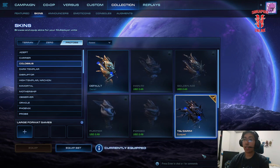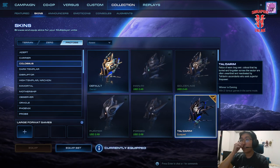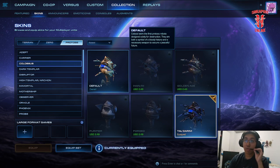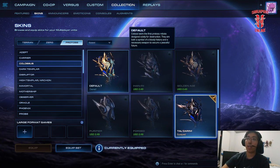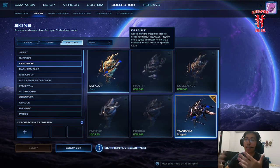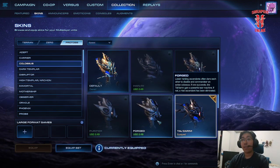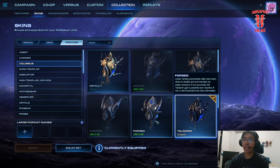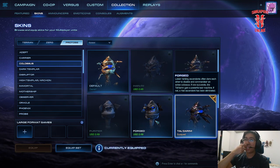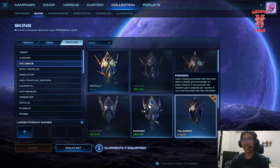There are actually two separate skins for the Colossus. For the standard one, it reads: 'The Colossi were the first Protoss robotics designed solely for destruction — they are a symbol of a bloody history and a necessary weapon to secure peace for the future.' Very calculated approach. For the Forged skin, it says lower-ranking Ascendants dare each other to disable and commandeer an active Colossus. If one succeeds, the Tal'Darim gains a more powerful war machine; if not, a rival Ascendant has been eliminated. This is beautiful.